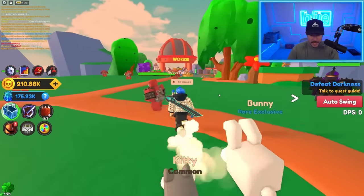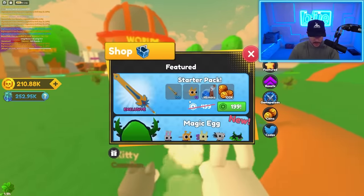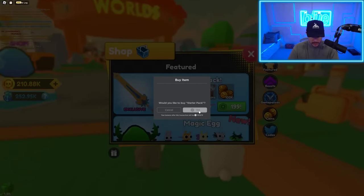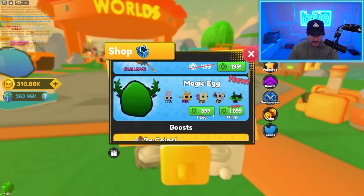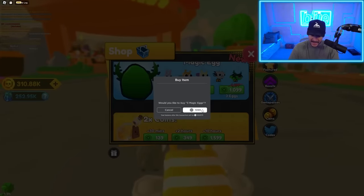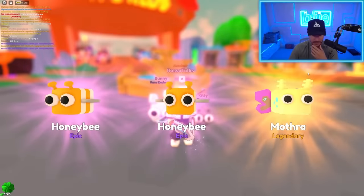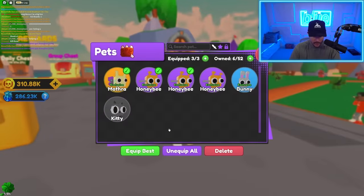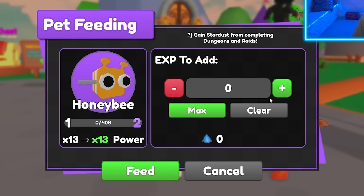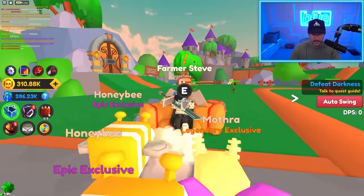So now we're getting an insane multiplier. We have to talk to the quest guide — I think he'll give us the boss fight quest. I'm gonna buy the starter pack so we can get this mythic sword. I think I'm gonna buy three magic eggs right here for $10.99 — that's kind of expensive. I got Mothra! So that's my best — times 22. You can feed them with Stardust and level them up. So it gives you a reason to do raids and stuff.